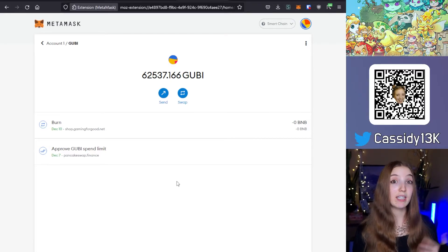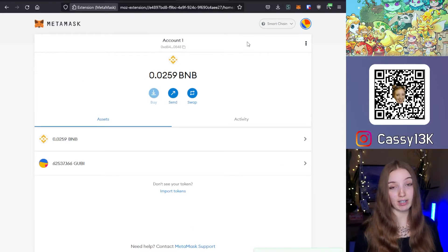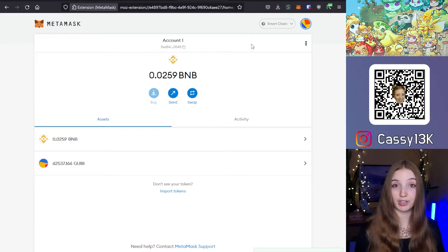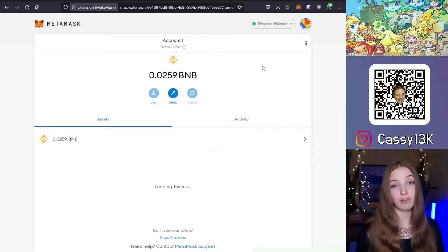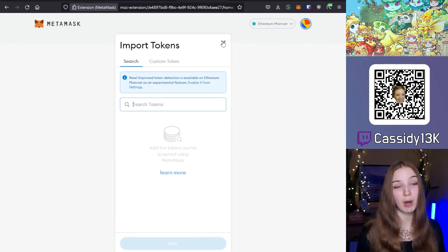The same way, you can also add BSC Dooby to MetaMask if you have that. And of course, if you'd rather use Purpose or Dooby on the Ethereum network to pay on the Game4Good shop, you can go back to the Ethereum mainnet and import your Purpose and Dooby tokens to view them in MetaMask.